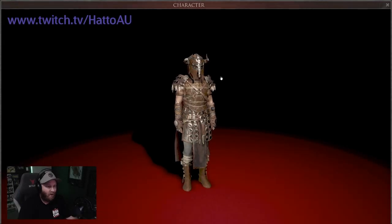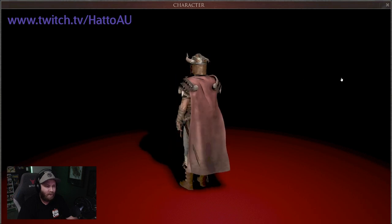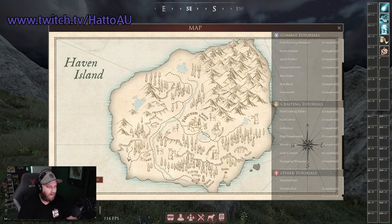Hey guys, this is just a quick video on where to find the red material Tindramic Guard Cape, which you can see right here. This cape is found on Haven. What you want to do is open your map and go to this location right here.